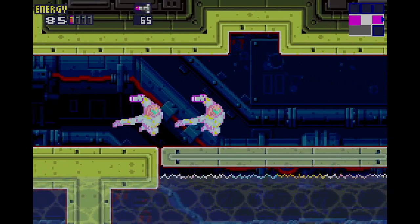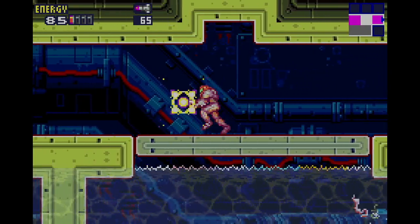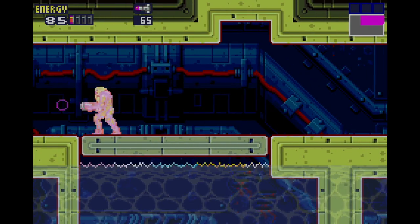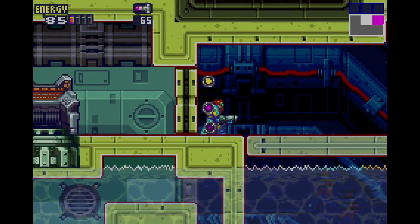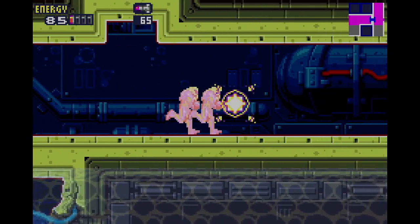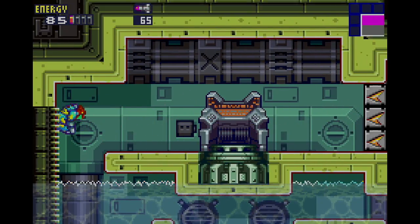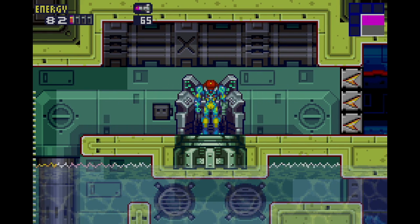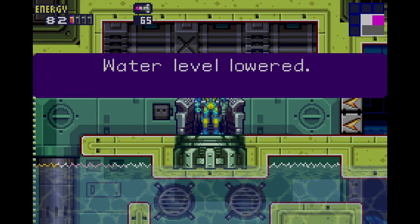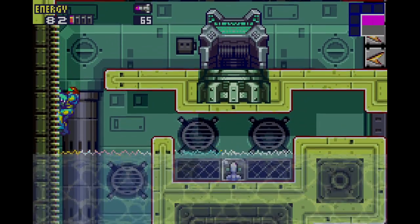We can still do the shine spark — which is fun. It's actually really easy to do the shine spark in this game, even in weird directions. All you have to do is jump and then for that split second where Samus is in midair, you just press or hold the direction you want to go. It can be diagonal. You can even do it in morph ball, which is cool.